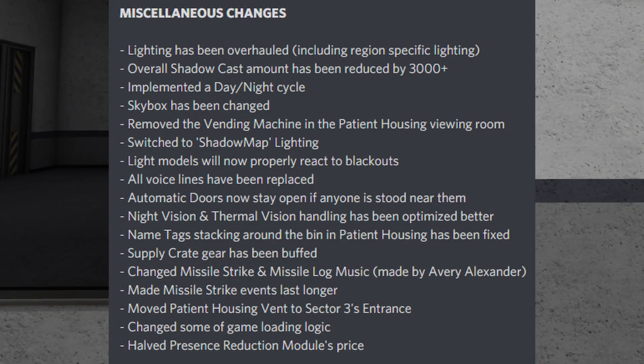Light models will now properly react to blackouts, all voice lines have been replaced, automatic doors now stay open if anyone is stood near them, night vision and thermal vision handling has been optimized. Name tags stacking around the bin in patient housing has been fixed, supply crate gear has been buffed, missile strike and missile log music has been changed, missile strike events last longer, patient housing vent has been moved to Sector 3's entrance, some game loading logic was changed, and the presence reduction module's price has been halved.